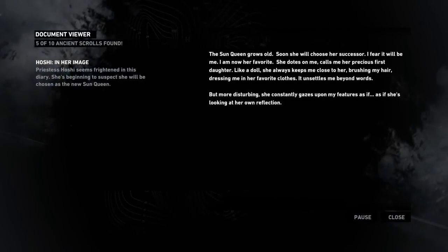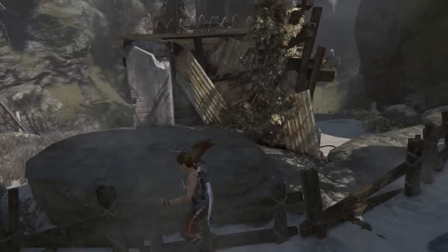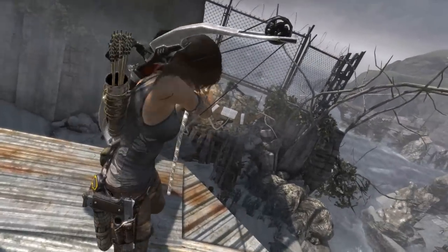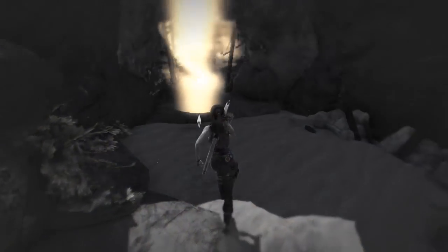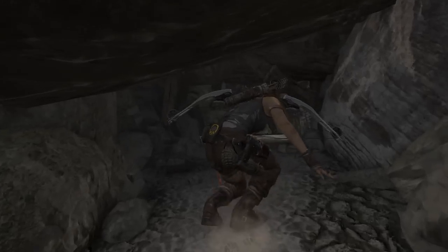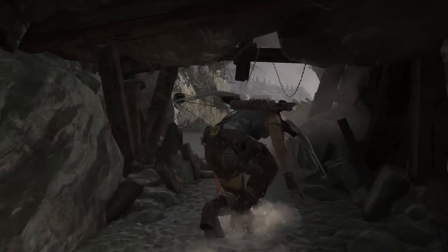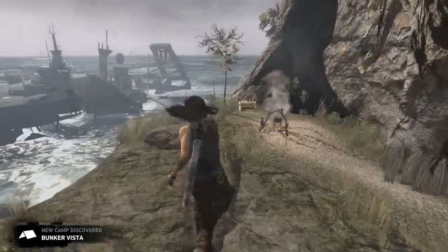There's a little book right here. 'The Sun Queen grows old — soon she will choose her successor.' Oh, what's up there? Some goodies. Guess you need more strength. Missing equipment. Alright, here we go. Look at all this stuff. How does this not slow her down — carrying all these weapons, walkie-talkies, rope, pickaxe, bow, arrows, shotgun, handgun, lighter, torch.